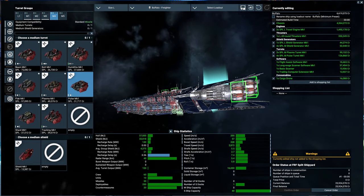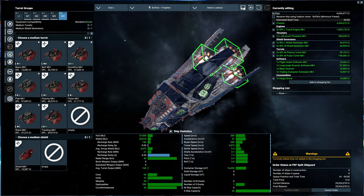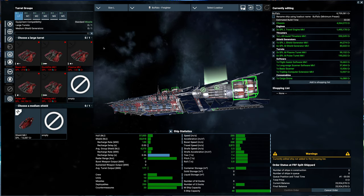I'll stick with pulse for the underneath ones. I'm still not a huge fan of flak - I need to really get some testing into it. And rear, we'll just go with pulse. We'll go to the Argon shipyard as I said and grab a large turret there.